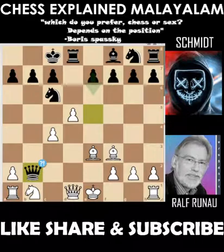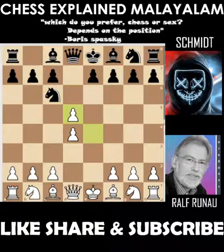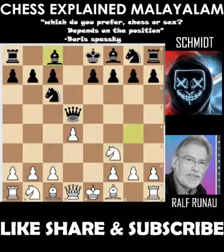Let's start the game. White opens with d4. Nc6, d4, d5, dxd5, Qxd5, Nf3, Bg4, Bxe2.